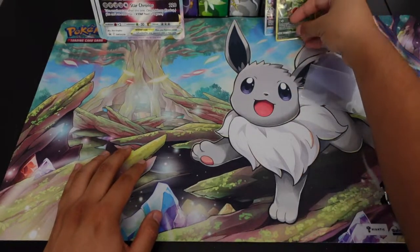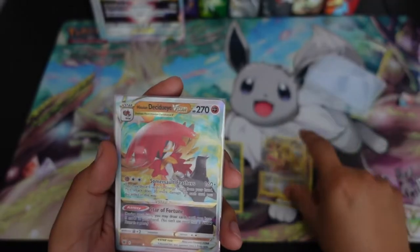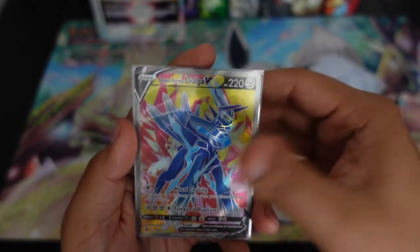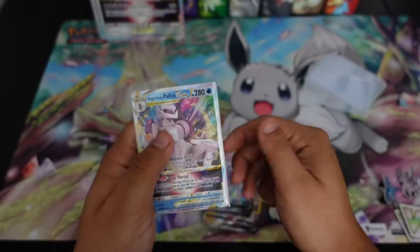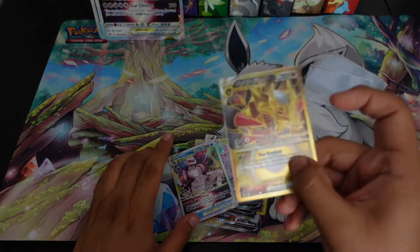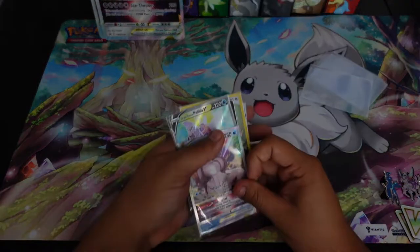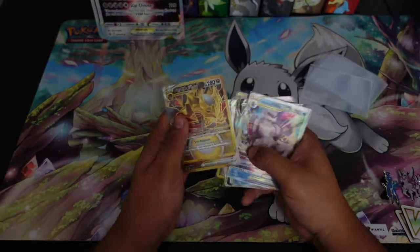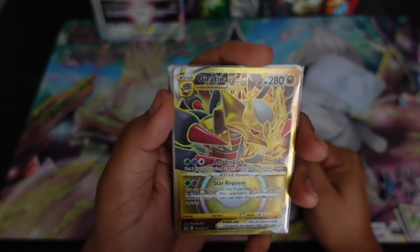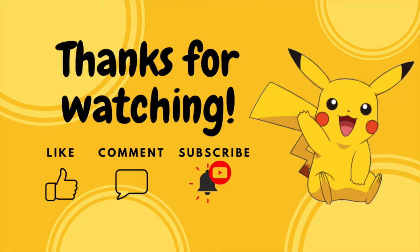That is our opening for today. Here is a little recap with the promos included - obviously the winner. We got the Decidueye, the Dialgas, triple Dialga, Castform, Greedent, Palkia and Palkia. Let's take a look at that Giratina beauty one more time - wow. I'd like to thank you guys for checking this video out. I hope you guys tune into the next one. Leave a like, leave a comment, and have a great day - take care, bye!